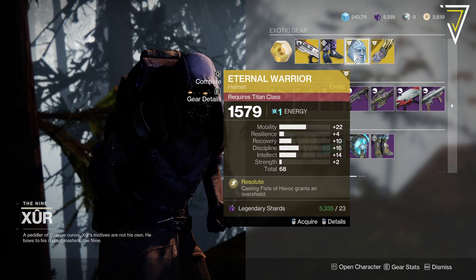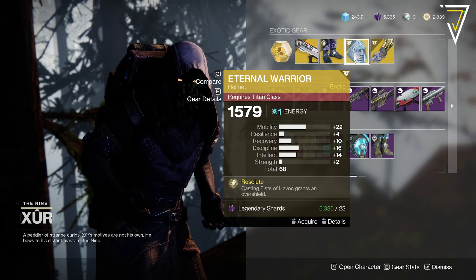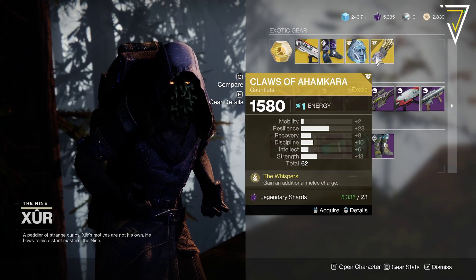Eternal Warrior, 68! That's a bit of a juicer. 22 mobility there, rather interesting. Casting Fist of Havoc grants an overshield - a popular one to switch to again in the Crucible, so might be worth picking up with those stat rolls.